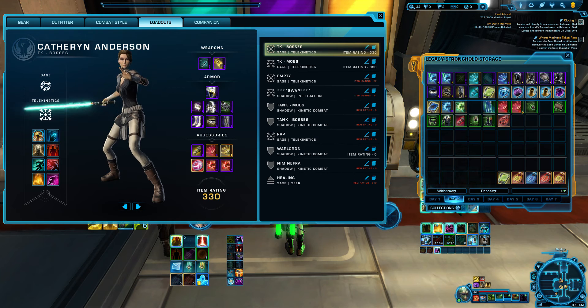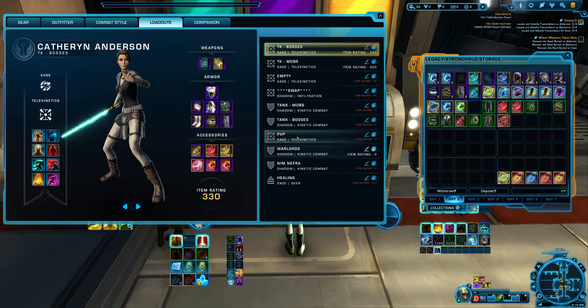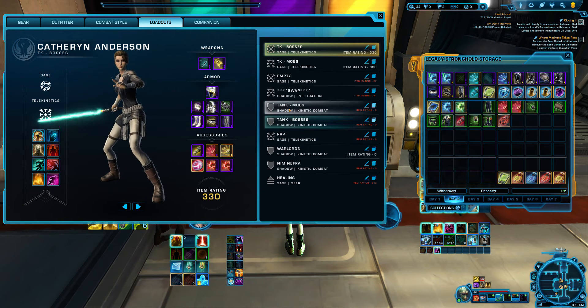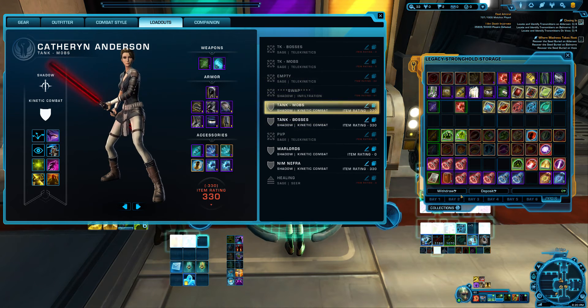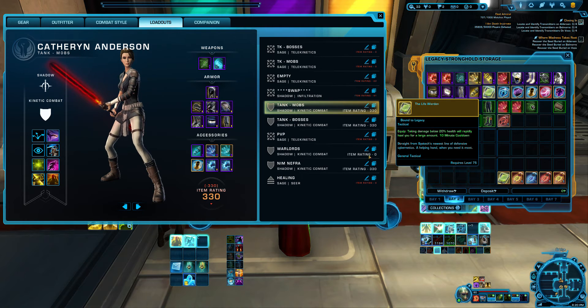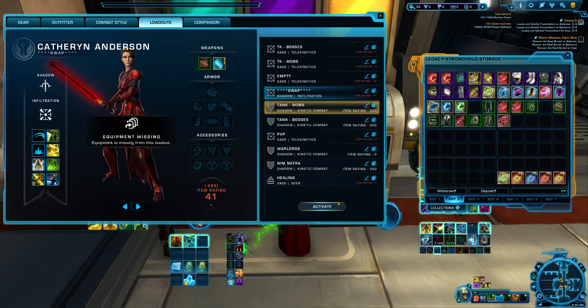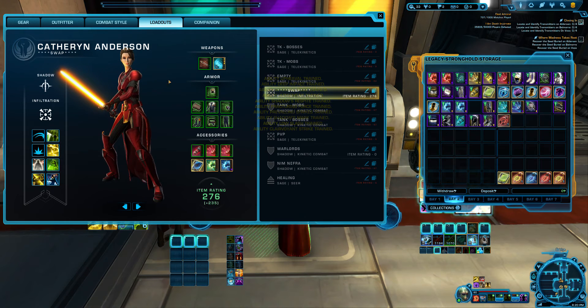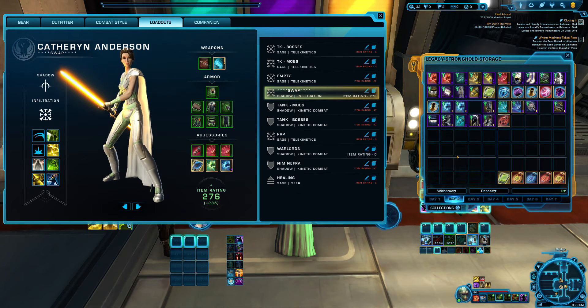It will now swap out and put all of my TK sage gear on and put all of my swap gear into the legacy bank. If I decide I want to switch and play tank, I click on the tank loadout, activate it — it's going to pull all the tank gear out of the bank and put my TK gear back into the bank.